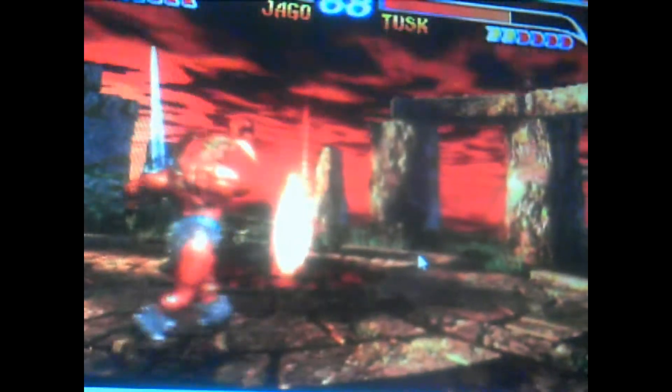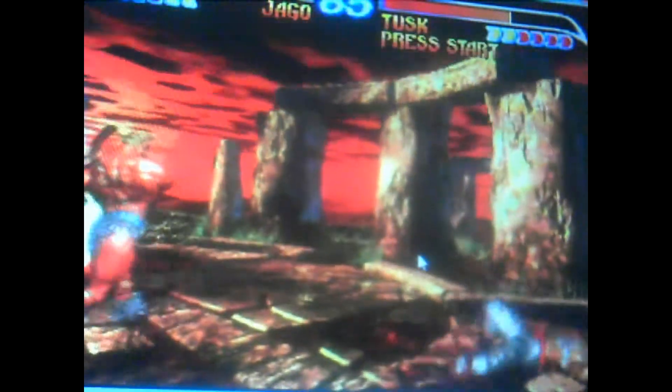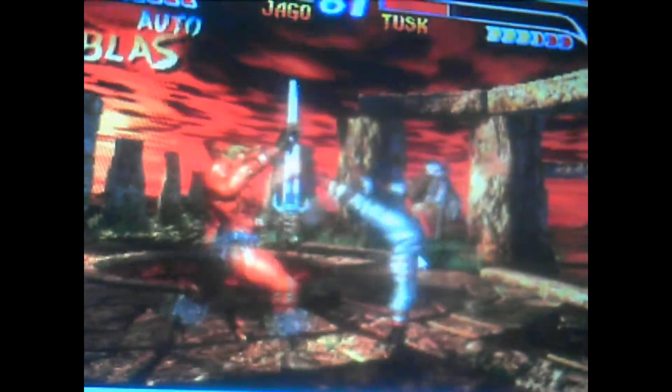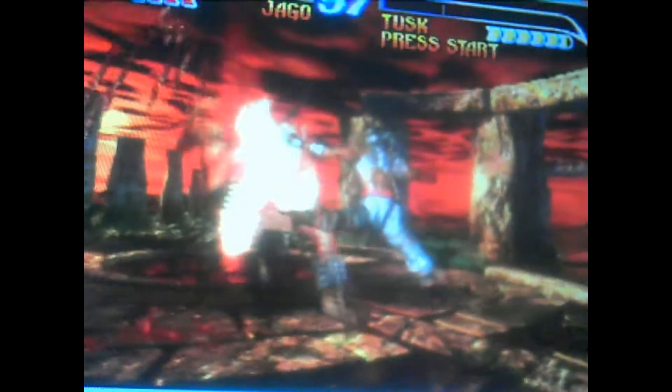I checked on Google how to do ultra combos on Killer Instinct 2 or Gold, no matter what. And if you actually find it, I learned how they save the controls and stuff, and it's so easy to do an actual ultra combo.